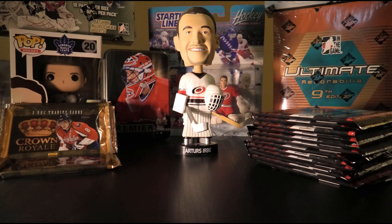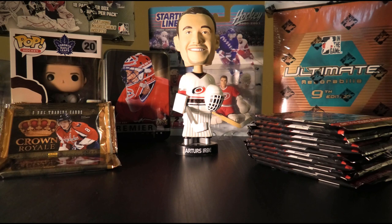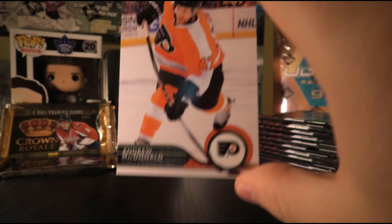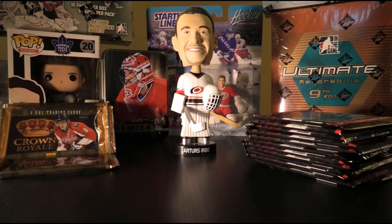Not too much out of these loose packs just yet, but the break is still young and there are still many chances. Fourth pack: Patrick Sharp, Carey Price, Tyler Johnson, Logan Couture, Dwight King, Andrew MacDonald, Chris Higgins, and an Upper Deck Exclusives numbered 66 of 100 of Dougie Hamilton.